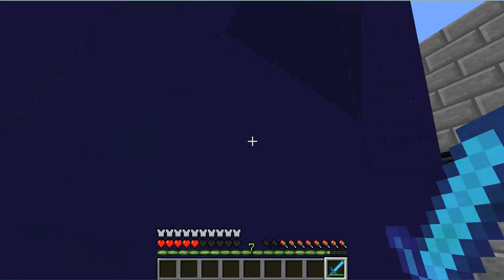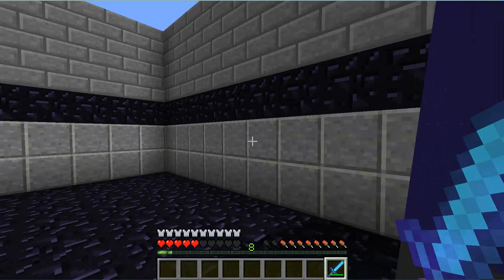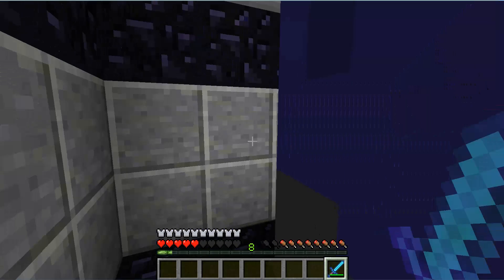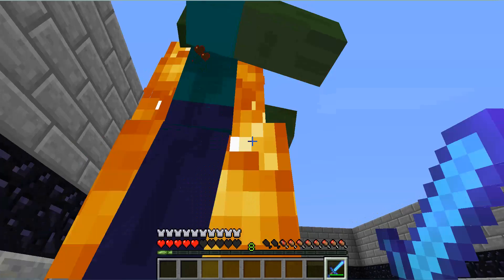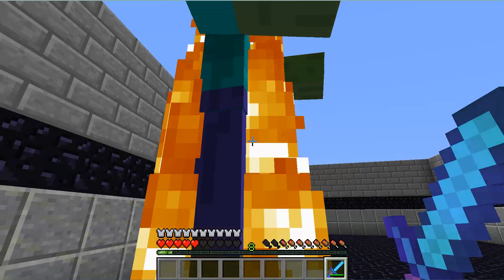See, he's not attacking me. He's not like a Pigman - I hit him and he's not attacking me. He just walks around in your world looking amazing. There might be mods that make them fight and stuff, but not in pure vanilla Minecraft.